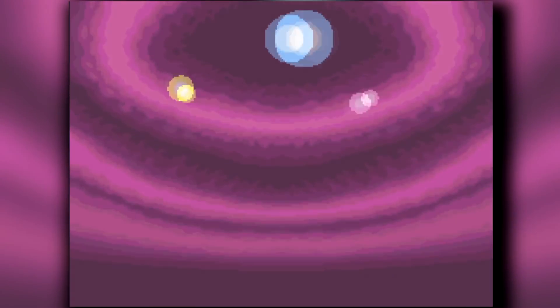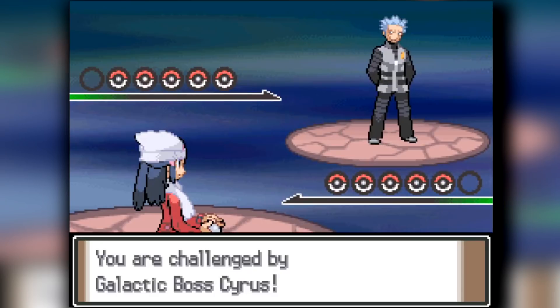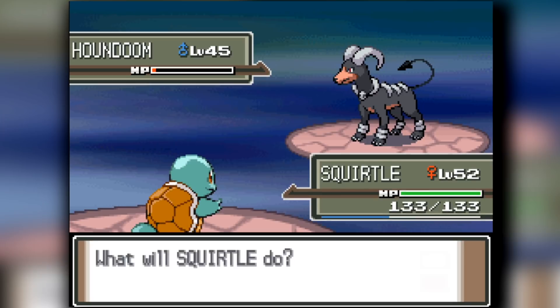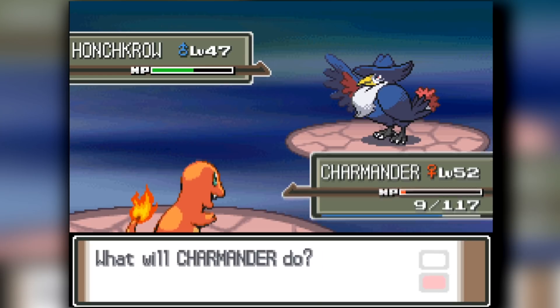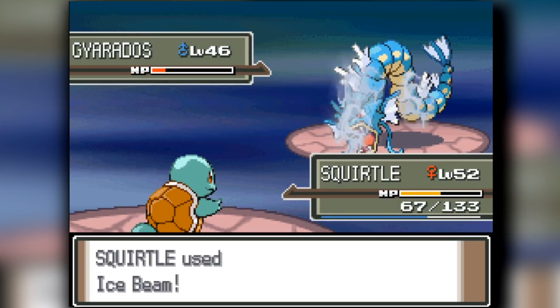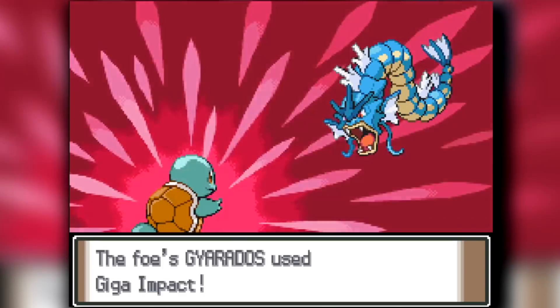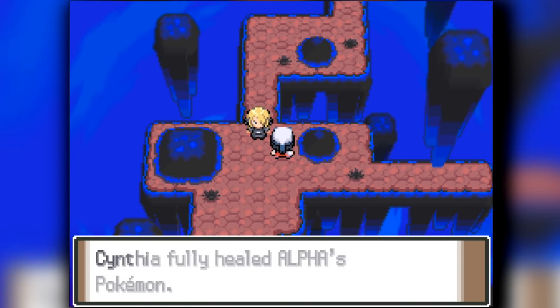We head into the Distortion World - a very easy puzzle nowadays since I've done it 300 times. It's been about four minutes when I head into the Cyrus fight. Cyrus starts with his Houndoom - Squirtle's Surf destroys it. Charmander clutches up against Honchkrow and knocks it out after taking a Drill Peck to the head. Squirtle then takes on Gyarados - I have Skull Bash to raise my defense and his attacks don't do too much. Giga Impact doesn't do too much either, and we cleared through Cyrus pretty easily.